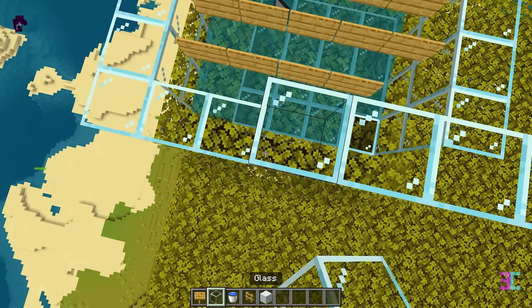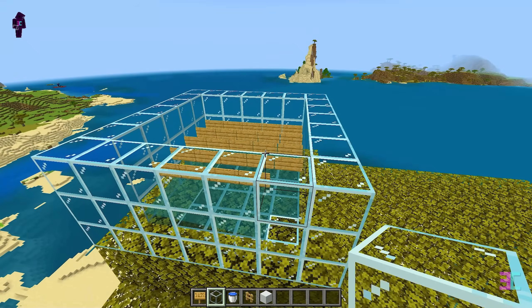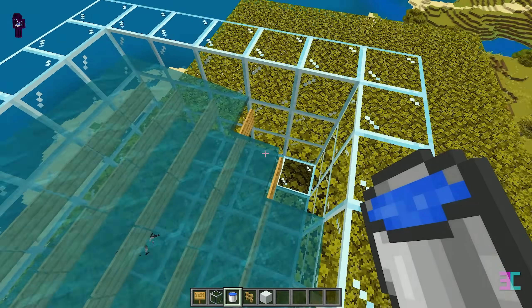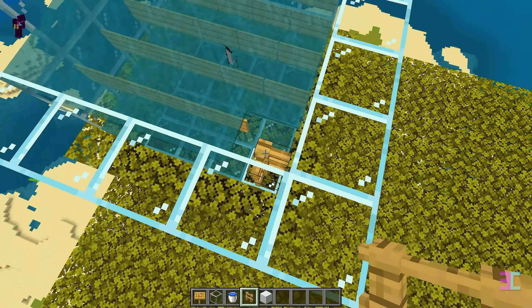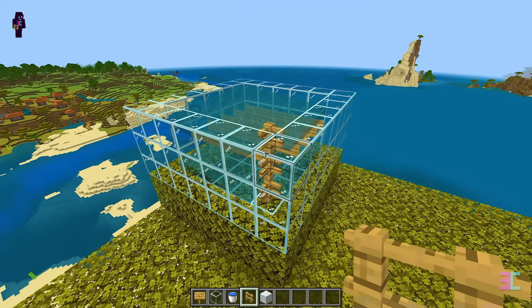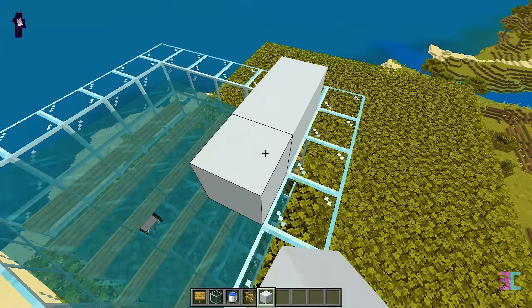Add an additional layer of glass to the wall. And place a water bucket against this glass block. Next, place three fences above the glass block in this corner. Then cover the entire water with solid blocks, three blocks high.